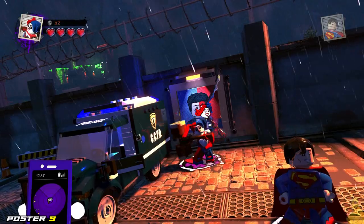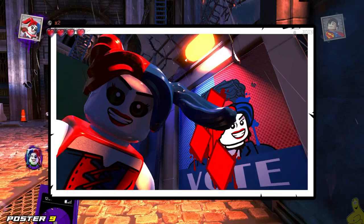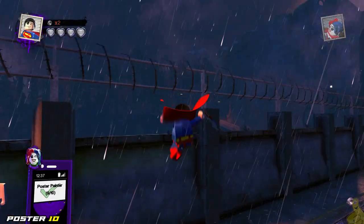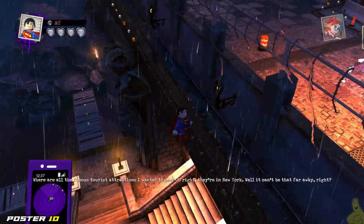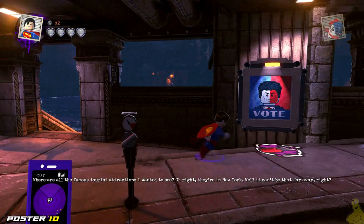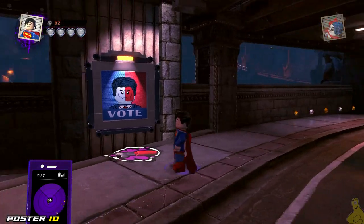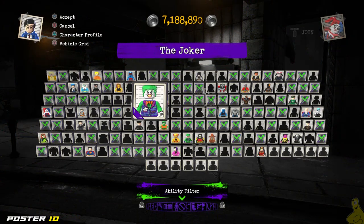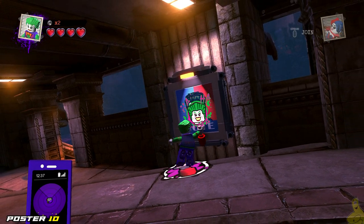Then we're going to drop down below to the lower level, quite literally right below where we are. There is another underground road there and that's where the 10th and final poster is going to be. It's kind of interesting how they scattered these out through Gotham, though a few of them were really close to each other. As a collector, I wouldn't expect some of these to be as close as they are — it's a bit of a trickster move. I switched over to the Joker and he gets it done one last time.